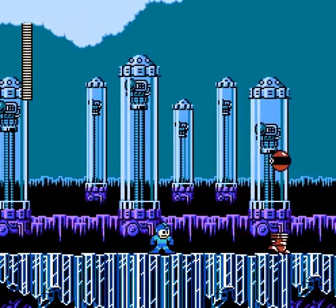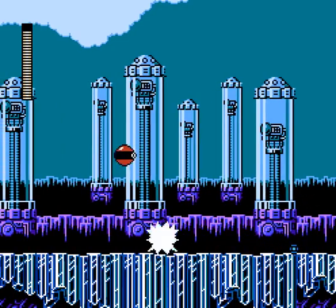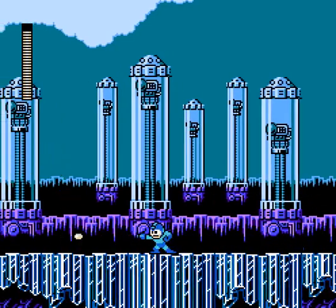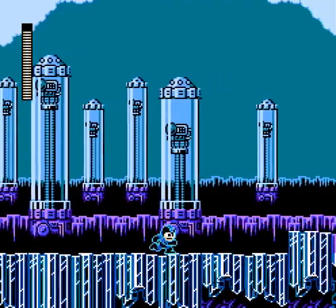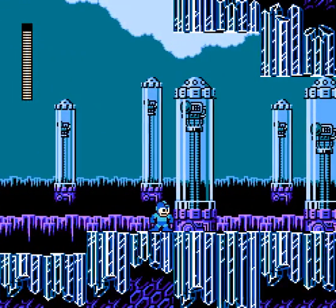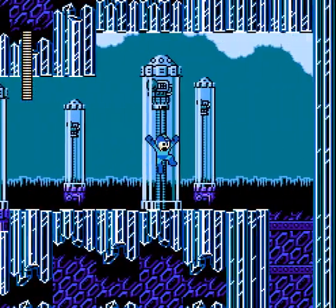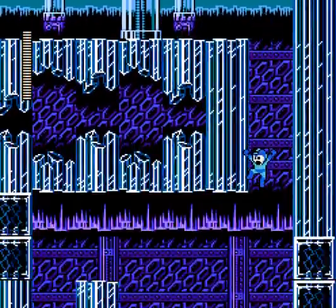These are an odd type of enemy. They'll just walk back and forth bouncing the ball up and down. If you destroy the leg part, the head will keep going. However, if you destroy the head, the legs will be destroyed too, so always go for the head. Headshots are always a good call anyway.